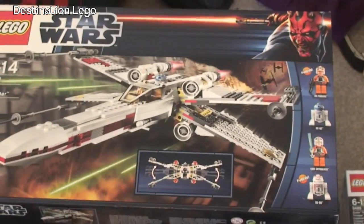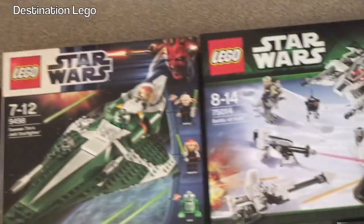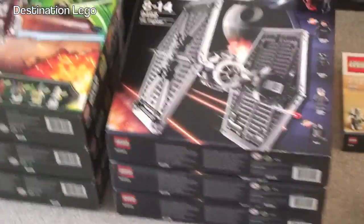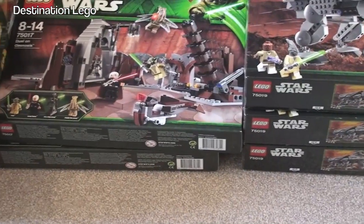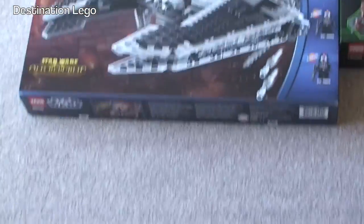We have the X-Wing Starfighter — I think there's six of those there, and then some more down below. TIE Fighter, three of those. AT-TE, three of those. Jabba's Sail Barge, three of those. Rancor Pit, two of those. Sith Fury-Class Interceptor, one of those.